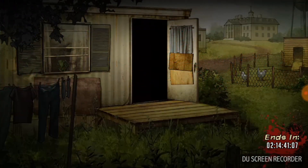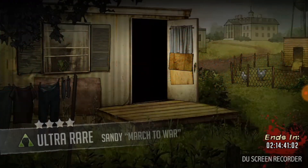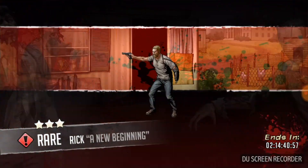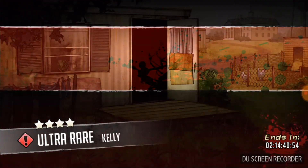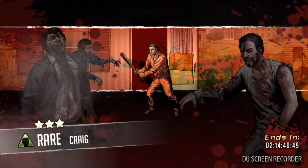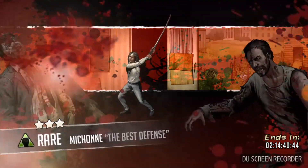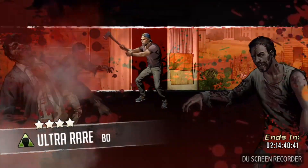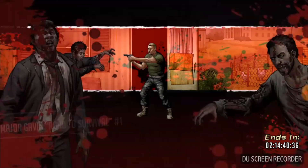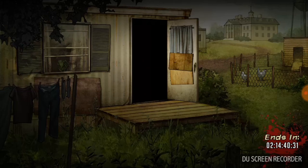I'm hoping that I can get at least one five-star character out of this. Again, it's a hundred dollars being spent - it's not anything to take lightly. That cat Joe right there, she is a human shield, and now that I have my absolute defense weapon... I just got a Lester, epic Lester. I'm hoping that's not all I get. I'm hoping that I can still get this Herschel.